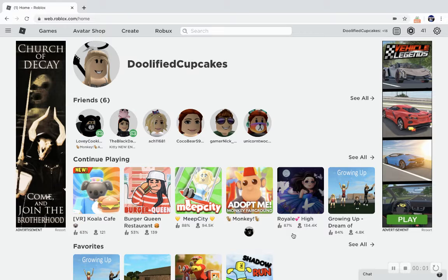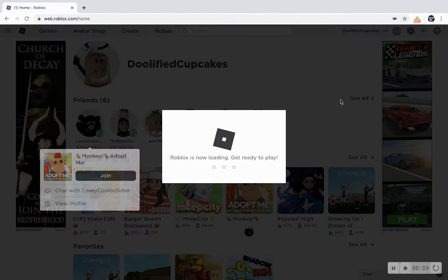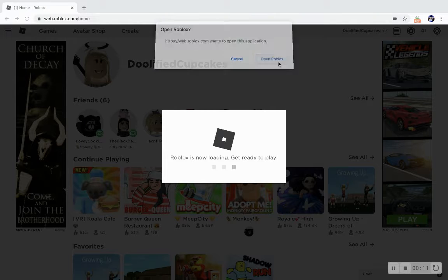Hey guys, welcome back to another video! Today we're going to be playing some Adopt Me with me, Black Bear, and we're going to be making a Neon Monkey. I'm excited! Black Bear and Cocoa Bear have been working on it for a little while now, and we're finally making it Neon. Yay!